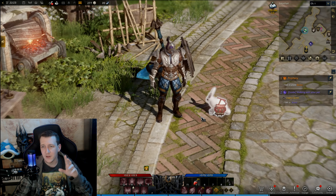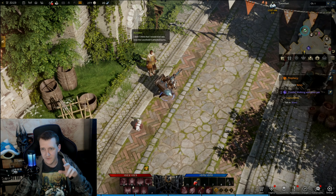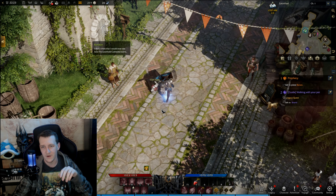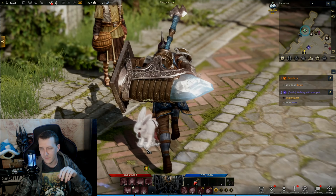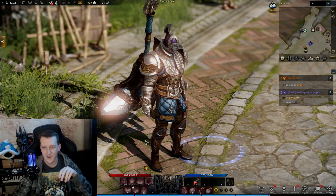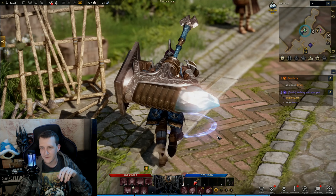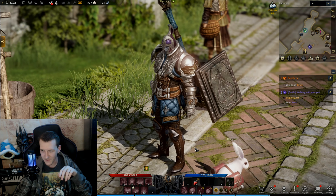Here he is — a little white bunny. Let's take a closer look at him. Oh he's so cute! He's just following us — hippity hoppity — it's so fantastic. Where'd he go? Where'd my bunny go? There he is. Okay, awesome, we're good!